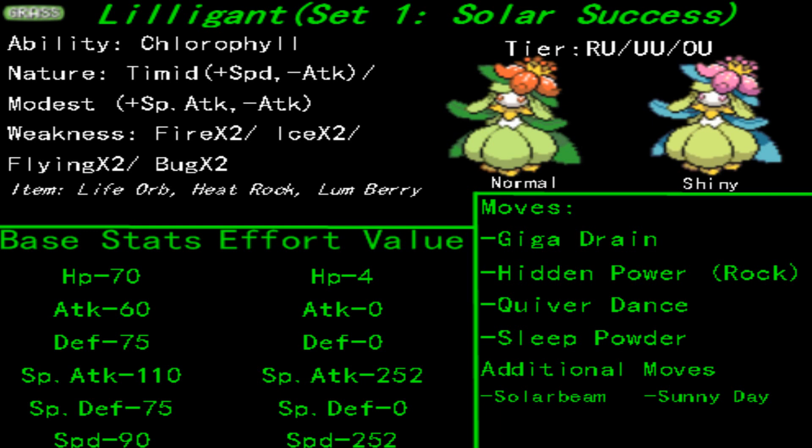Although, if a fire type does appear on the field and you don't have Hidden Power Rock on your Lilligant, then go back to the ball, because it will most likely be eliminated. And what a shame to lose a sweeper so swiftly.